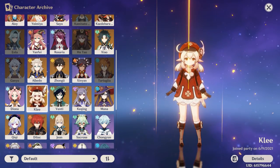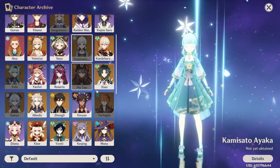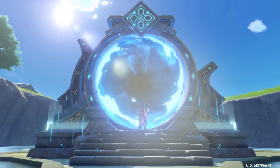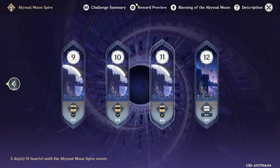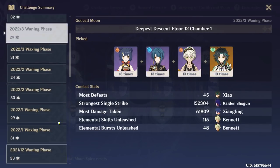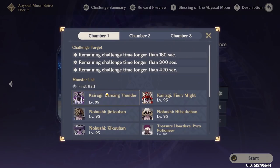You also got Venti and Klee. The only important 5-stars you really missed out on are probably Ganyu, Hu Tao, and Ayaka. Let's look at the Spiral Abyss progression. You got 35 stars, so you're pretty close — just a little margin away from beating it. You just need to do a little more optimizing and you'll get there.